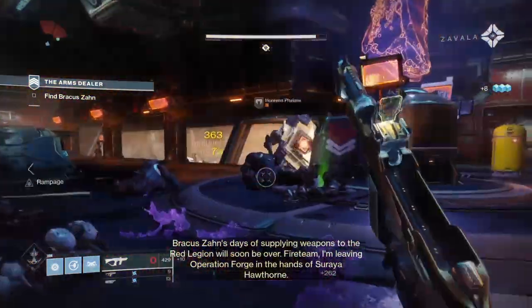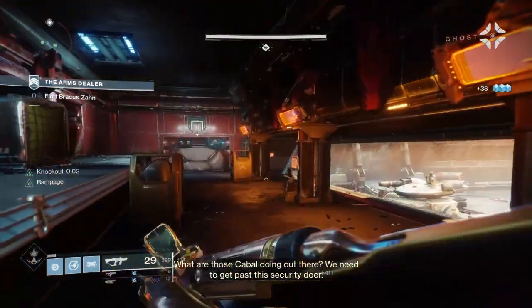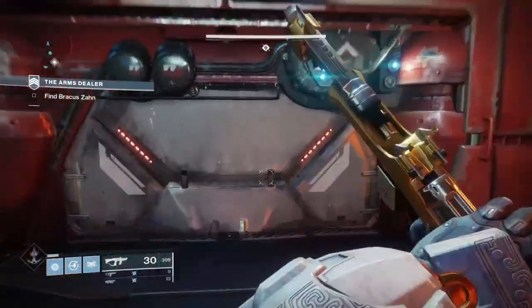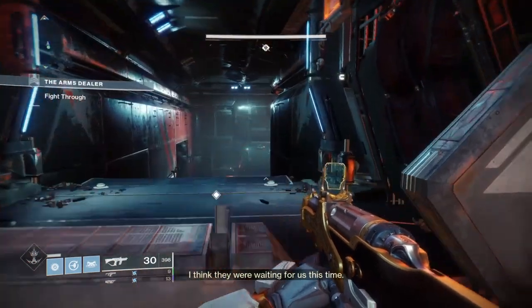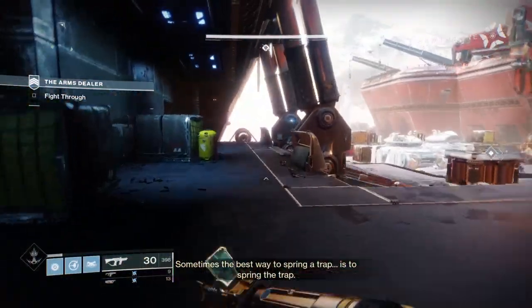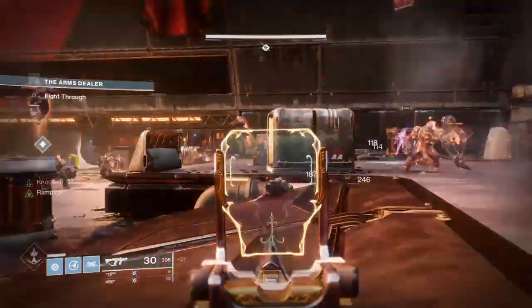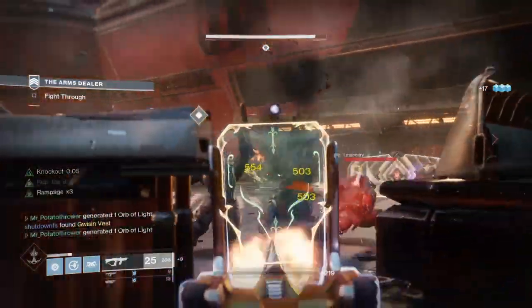In Shadowkeep, the Rampage perk has been reduced in effectiveness. However, on the Huckleberry, the Rampage perk is actually exactly the same as before. So this weapon is now a lot better in PvE — not because they buffed it, but because they nerfed everything else. Practically, Rampage now does 10, 20, 30 percent extra damage upon kills, but the Huckleberry still has the old numbers of 20, 40, 60.